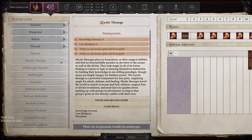Prestige classes, to sum them up very quickly, are simply classes that have prerequisites before you can put any points into them. These prerequisites can be things like your base attack bonus being at least a certain number, things like being able to cast arcane spells of a certain level, having certain feats, things of that nature.